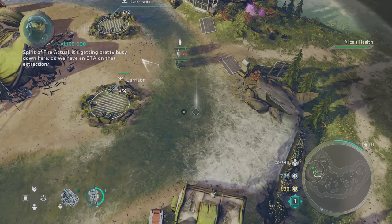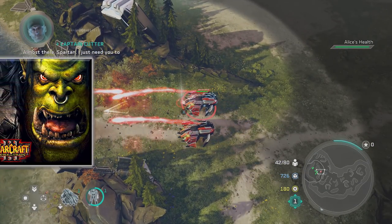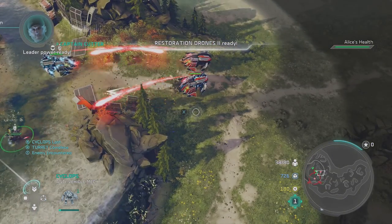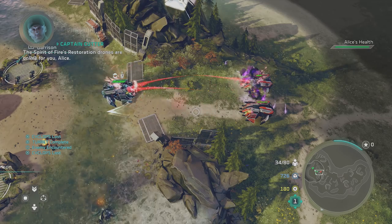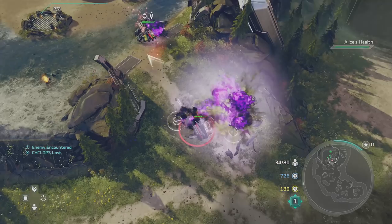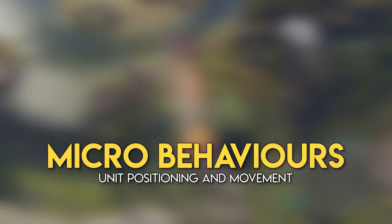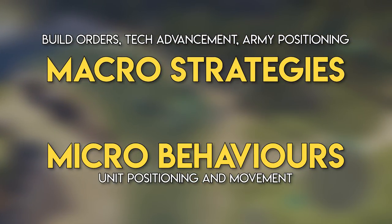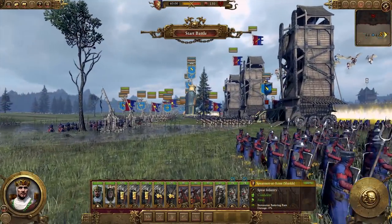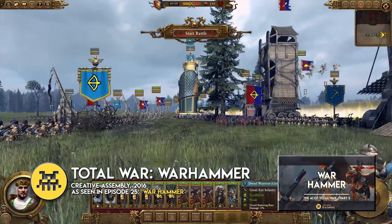RTS games notoriously cut corners to improve the experience — from having build behaviours that don't require them to actually have the resources needed (hello Warcraft 3) to enemies that ignore the fog of war and always know where you are. One reason why some RTS games cheat is that it's an incredibly difficult problem to write competent AI for. You need to factor at least two levels of intelligent decisions: the micro scale, where you're moving individual units, and the macro scale, where you're coordinating the overall army. One need only look at my episodes on Total War from 2018 where the evolution and scale of the AI systems at both micro and macro scale is simply staggering.